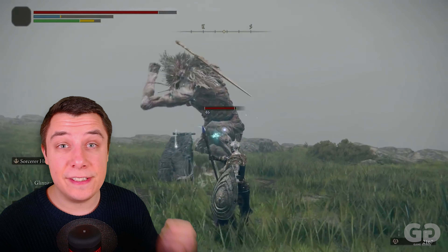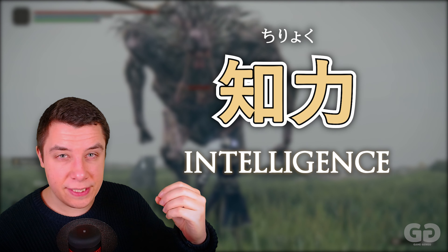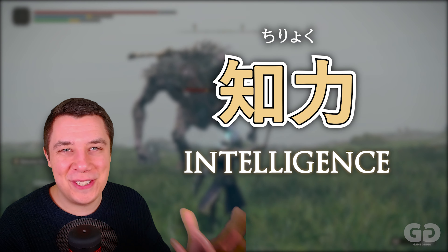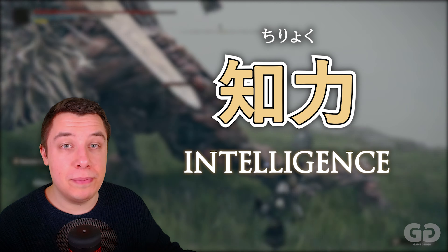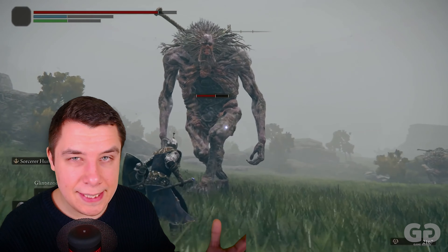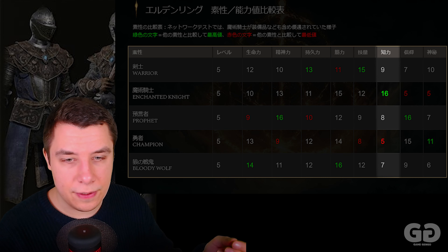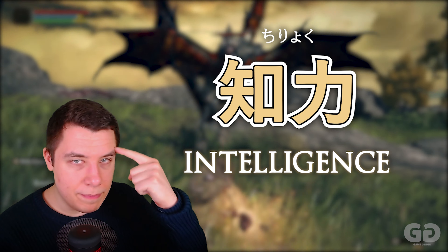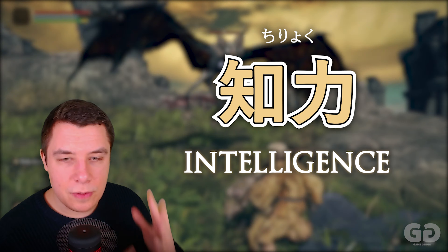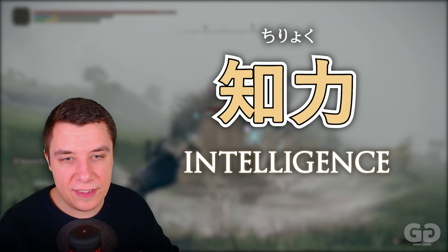The next stat is Chiryoku — a combination of Chi for wisdom, mind, or knowing something, and Ryoku for your power. So your intelligence. This is used to boost your magic and sorcery and things like that, as well as your magical defense. The Enchanted Knight uses more sorcery and thus Chiryoku, compared to the prophet who uses more mind — Seishin Ryoku — for faith-based attacks. The Enchanted Knight, Majutsu Kishi, gets a big boost here — almost double every other class's starting Chiryoku.